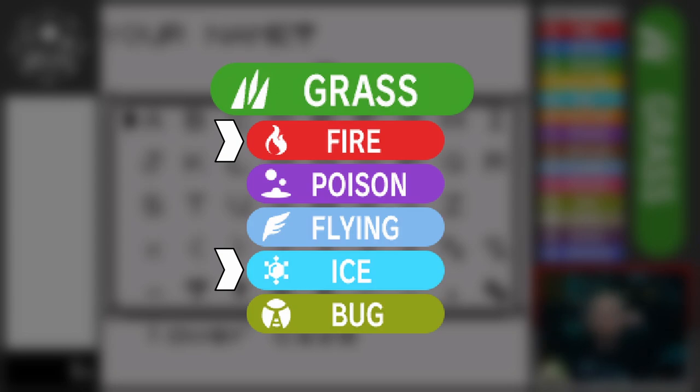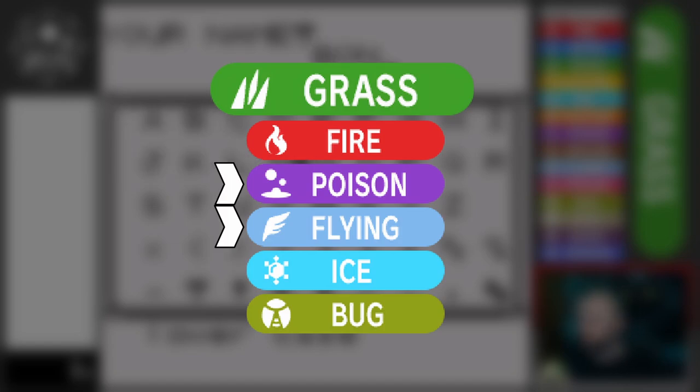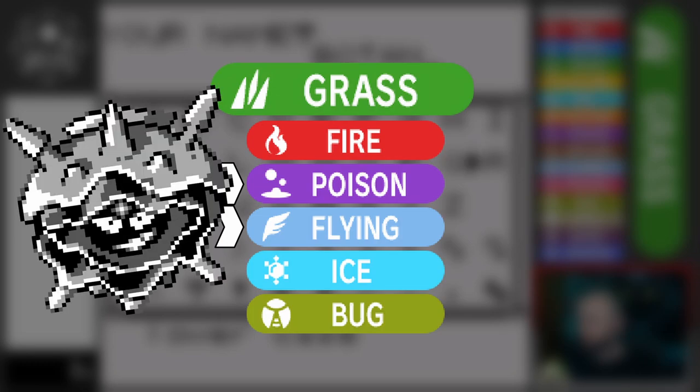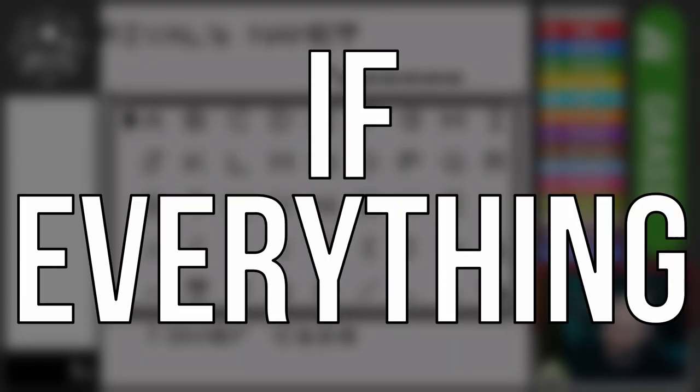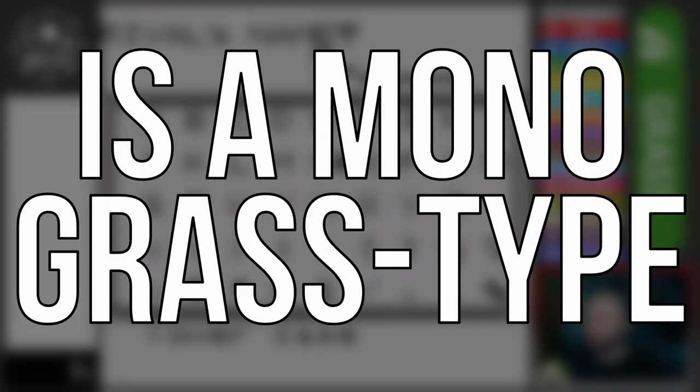I can always pick up Ice Beam, but I'm thinking about making it a rule where I can only use teams given to me by gym leaders — I'm still deciding on that one. Anyways, Poison and Flying are pretty common, but both being physical types, will they be able to stand up against defensive walls like Cloyster and Onix? So how easy is it to beat Pokemon Red if everything is a Mono Grass-type? Let's get into it.